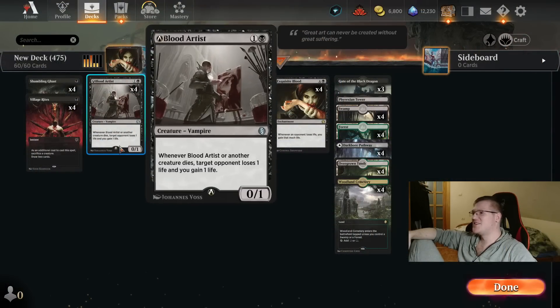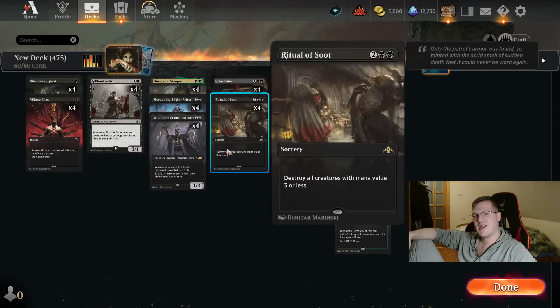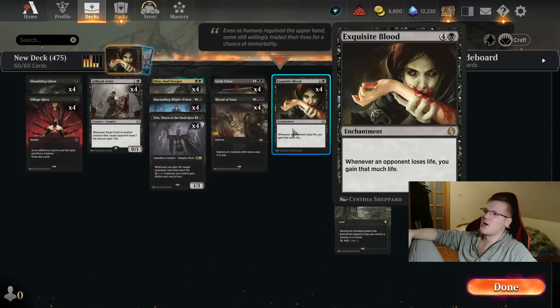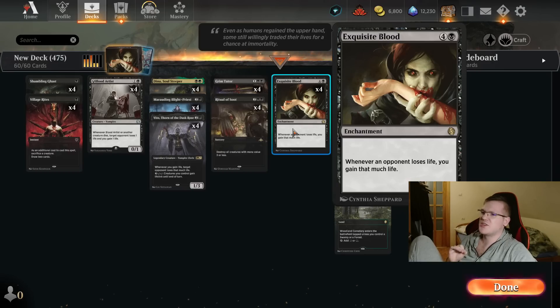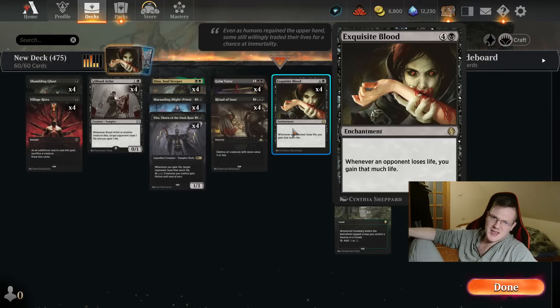How's it going, everyone? Are you doing absolutely fantastic? Good. Keep doing it that way. And today on Historic, we are gonna be playing Exquisite Blood — one of the absolutely most majestic cards in the game. It's a five-cost enchantment and it's absolutely despicable, if used in the right ways.